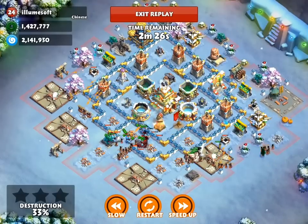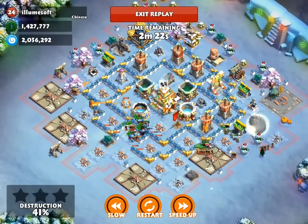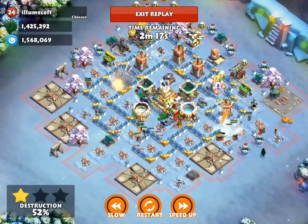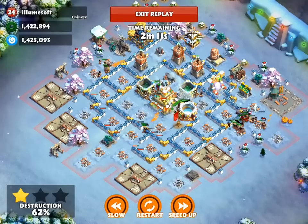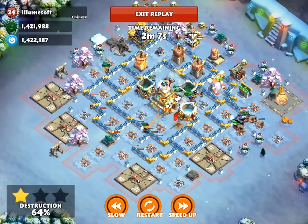He's also got troops going around the outside as well, taking out a lot of the exposed towers there. At this stage he's activated the alliance portal, but fortunately most of the defensive towers are taken down, so they won't really slow him down here.